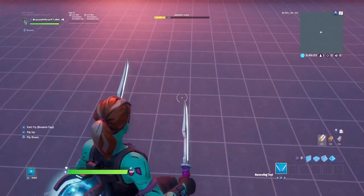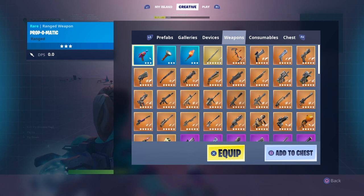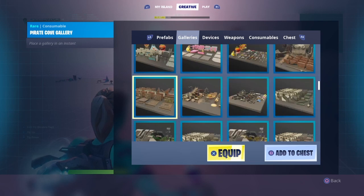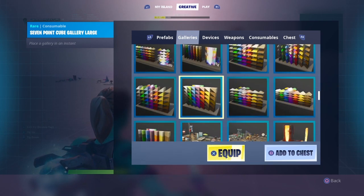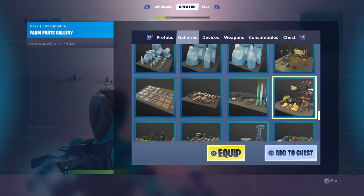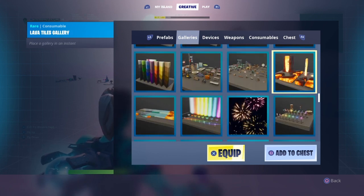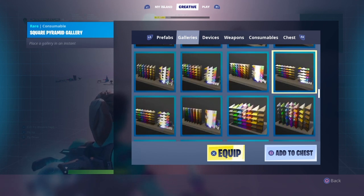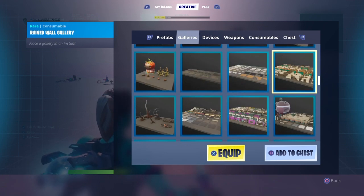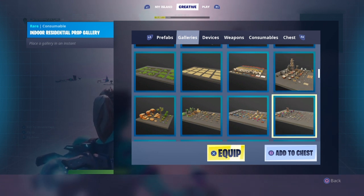I'm not gonna change this or anything, I'm just gonna keep the size and show you guys what to do. So the first thing you're gonna want to do is go over to galleries and go down — it should be on the right side. I think I went past it actually. But it's called indoor residential gallery — I'm not sure if it's A or B. I'll try and find it right now. I'm like really blind so bear with me. Okay, it's right here — indoor residential prop gallery.